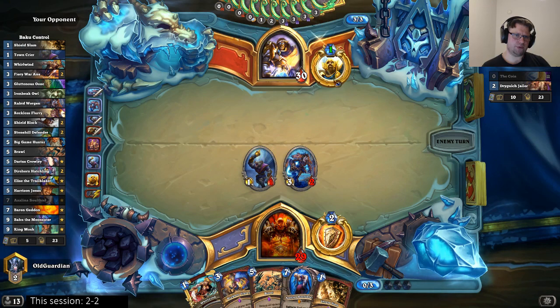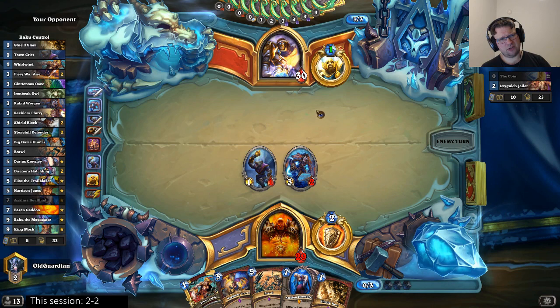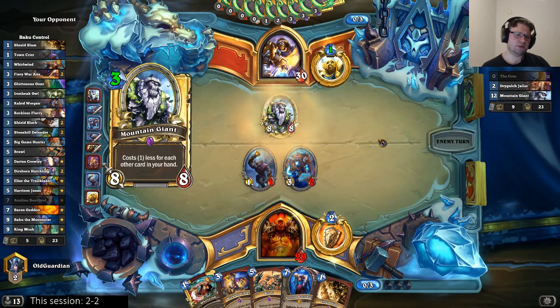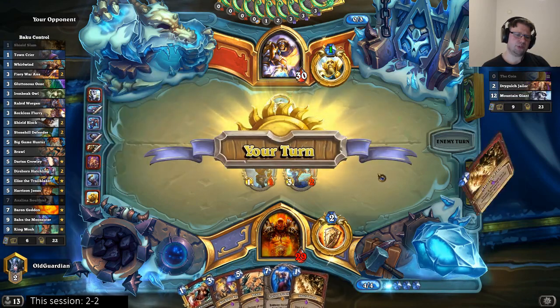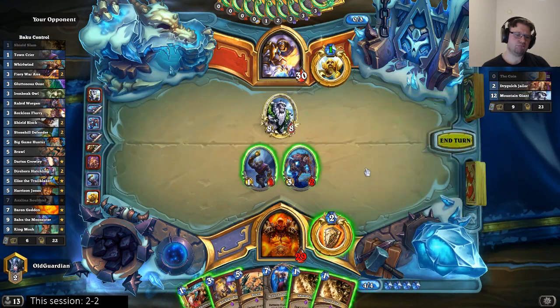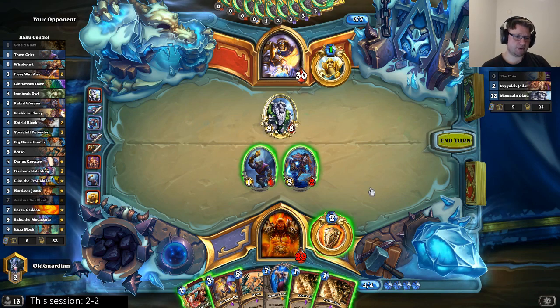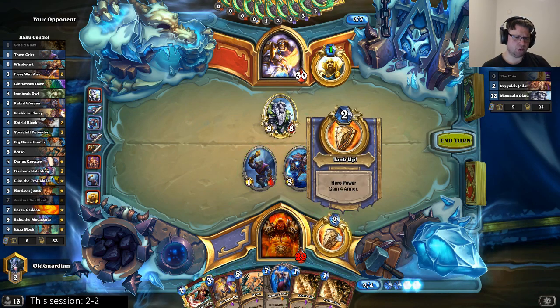He could just go in with three — play two recruits from hand, hero power another recruit. That would be a pretty decent play. And then Call to Arms next turn — that's something I would probably do in this position. He plays the Mountain Giant. I would play the Mountain Giant if I was playing that. So this is the Stansifka variant, but it has its moments.